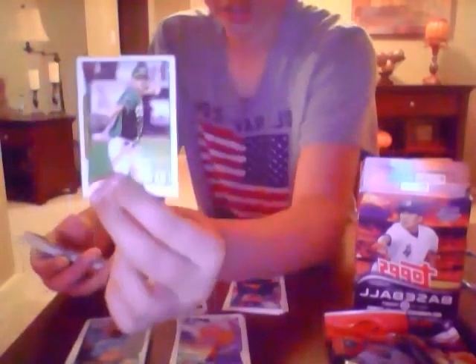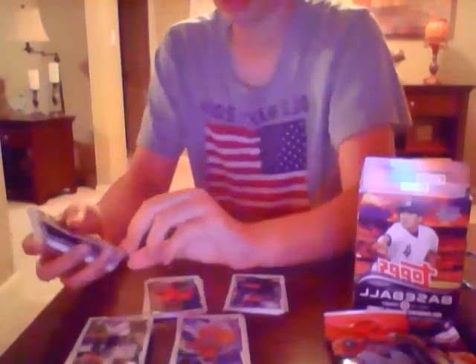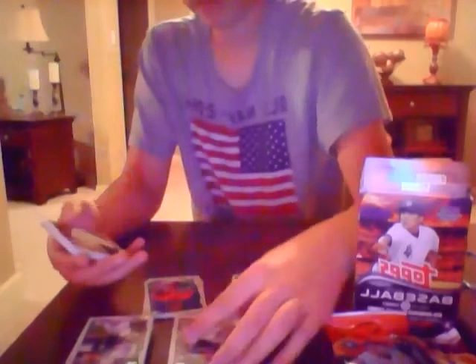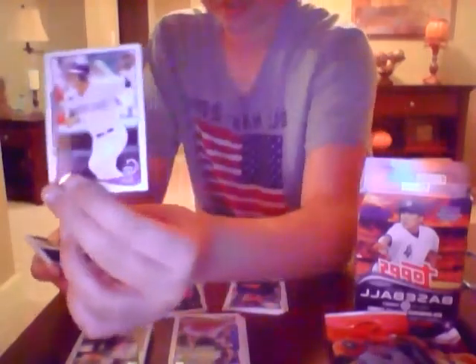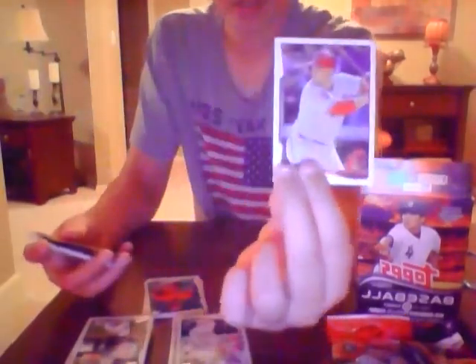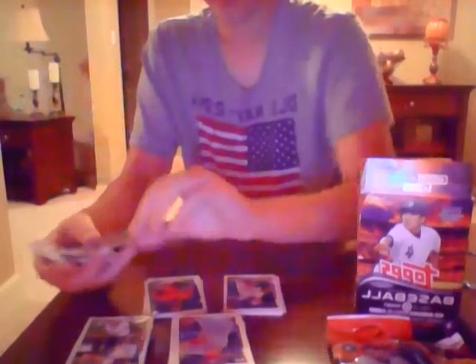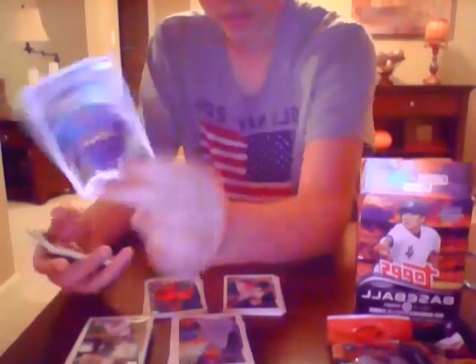Luke Gregerson. K-Rod again - not also getting help. Randy Wolf. Corey Dickerson with the Rockies, Mark Trumbo with the Diamondbacks. These are a lot of dupes also - again Rizzo, Neshek, Pence - they're in the exact same order those two, if you'll notice, about the exact same order.